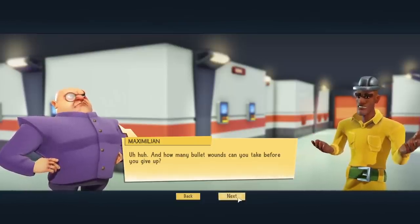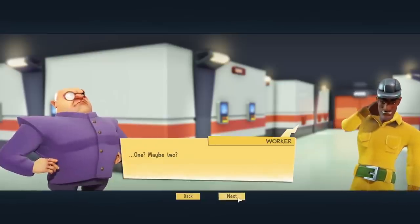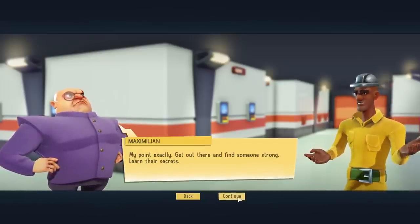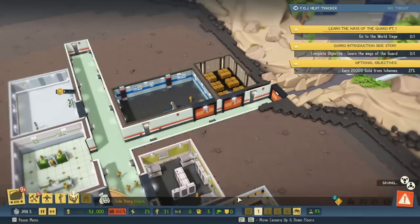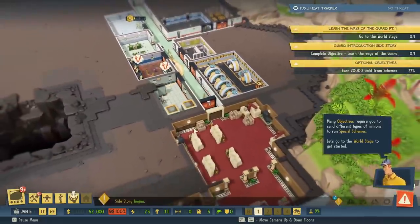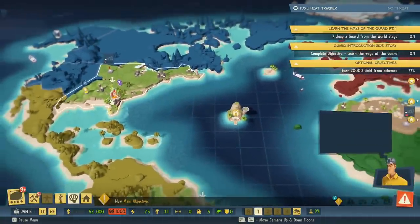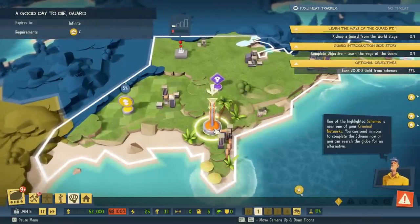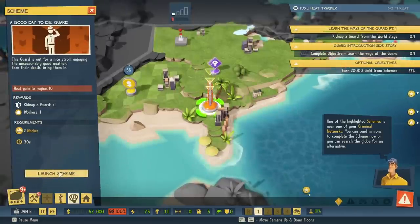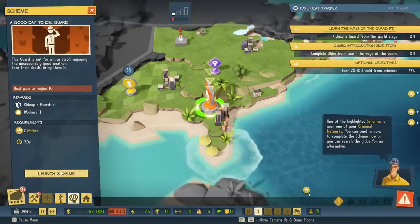And how many bullet wounds can you take before you give up? One, maybe two. My point exactly. Get out there and find someone strong. Learn their secrets. Many objectives require you to send different types of minions to run special schemes. Let's go to the world stage to get started. We're going to go kidnap somebody from Florida. One of the highlighted schemes is near one of your criminal networks. You can send minions to complete the scheme now, or you can search the globe for an alternative. A good day to die, guard — this guard is out for a nice stroll. Fake their death, bring them in.